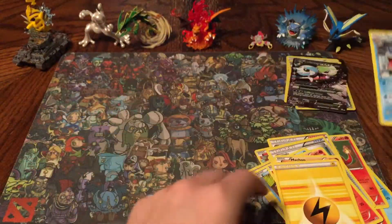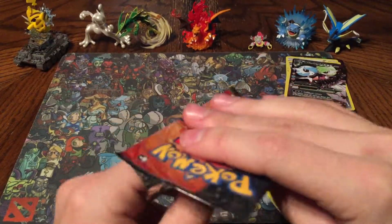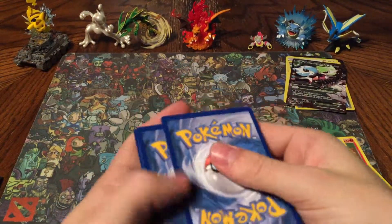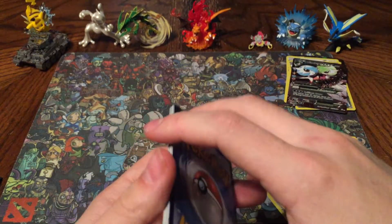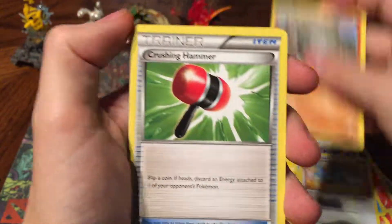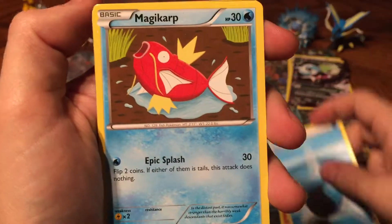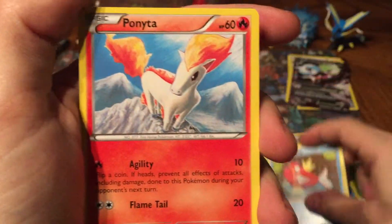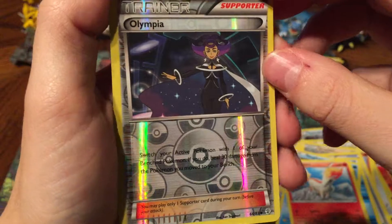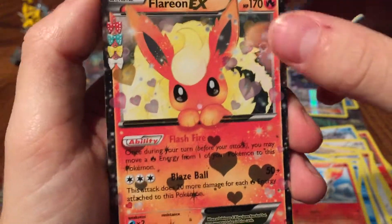Shaymin Evo Soda, Magikarp, Magikarp, Vaporeon, Chop Water Energy, Reverse Holo Crushing Hammer. Mega Gardevoir EX — this is one of my favourite cards out here, it's so beautiful, look at it. This is one I've gotten a few times online and I think once or twice in physical cards. It's so, so beautiful. And a Gyarados — look at that, lovely card.